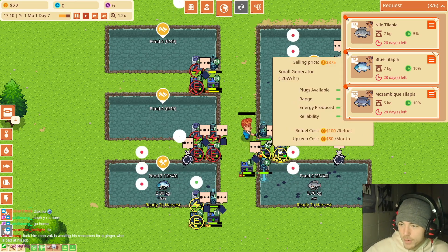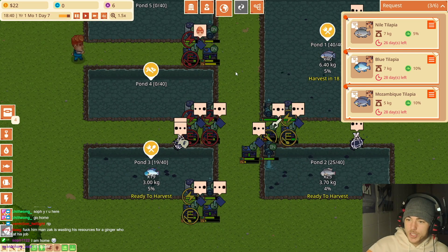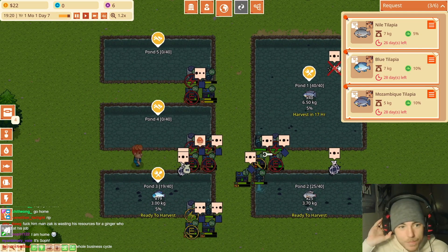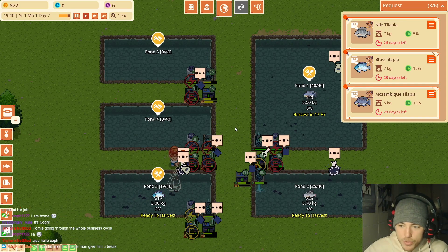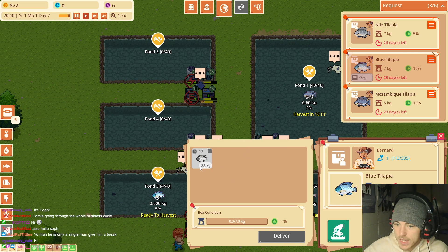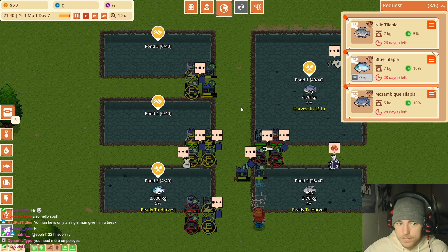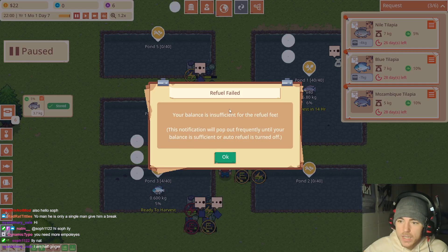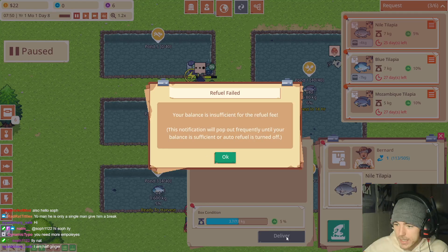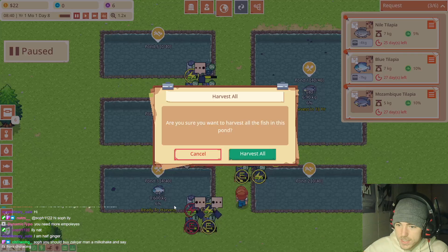Stop feeding them — they're ready to harvest, you dummy! He's just fixing things instead of harvesting. He's wasting resources. Dude, stop trying to refuel it — we get it, there's no fuel. Harvest the fish! I'm going to go insane. I can't pay more employees. I don't have enough — just harvest these fish, dummy!